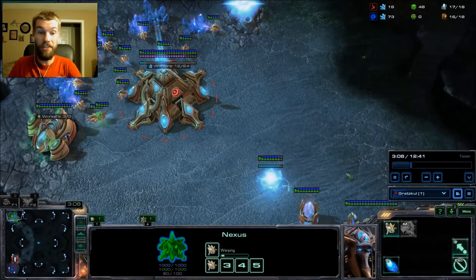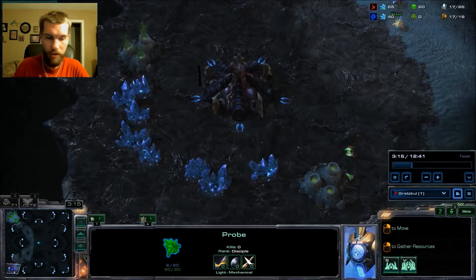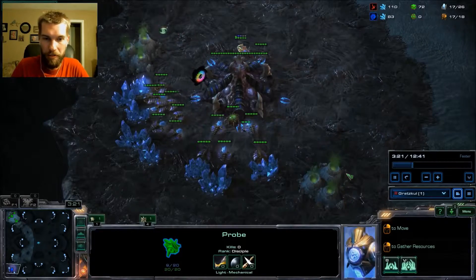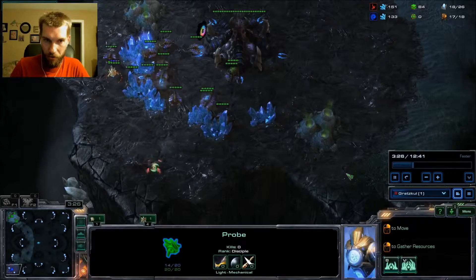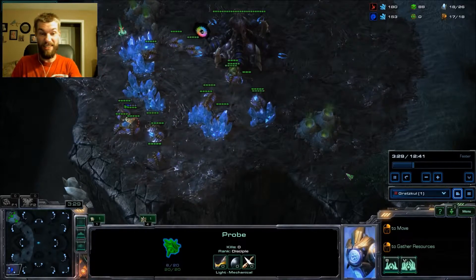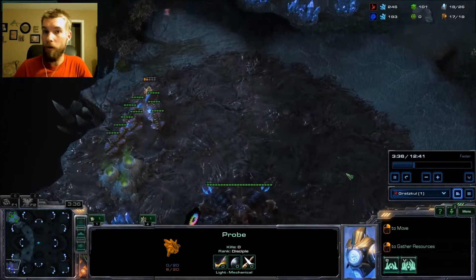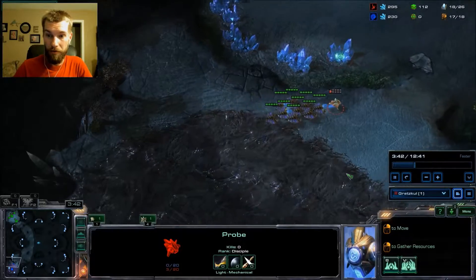I didn't see it, and I'm watching this on the mini-map. It's another thing you can take away from this — you don't always have to follow your scouts around; you can check it out in the mini-map and still macro on your base. At this point he doesn't have a base in his natural, he doesn't have any gas, and I could not think of one good reason why he would send all of those drones to deny my scouting. So I knew something was up.